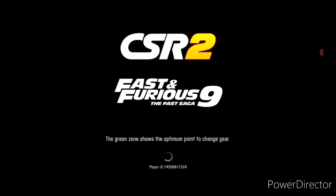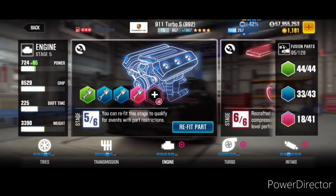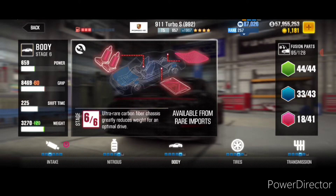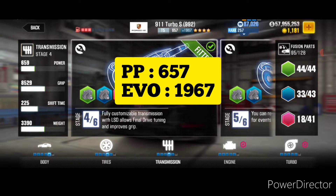Let's have a look at the upgrades. I have engine at stock, turbo at stock, intake at stage 3, nitrous at stage 5, body at stage 5, tires at stage 4 and transmission at stage 4 as well. So this gives me a performance point of 657 and evo point of 1967.